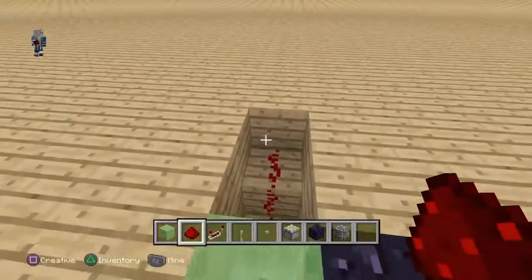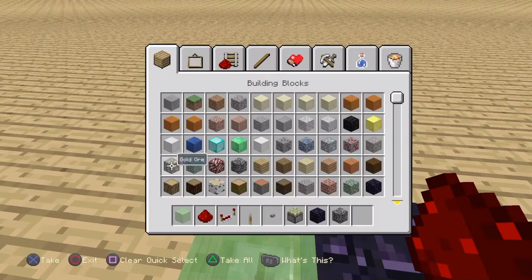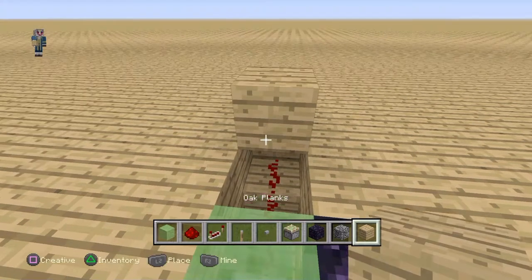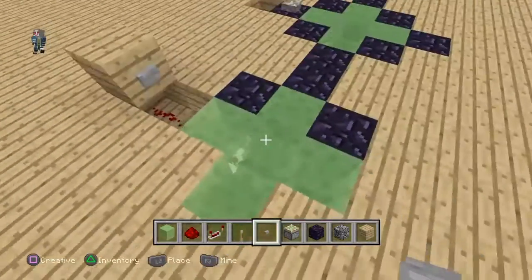Now to add the button, you're going to want to place a random block — this can be any block, heavy or light. I'll just use wood or planks here. Place it on top of that dust and then add a button. As you can see, it pushes you up.